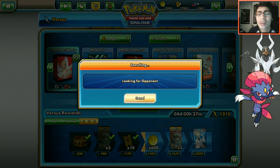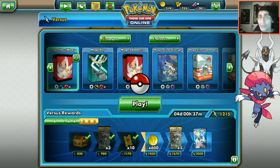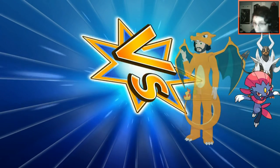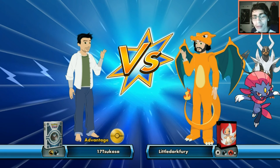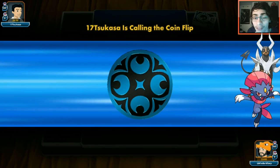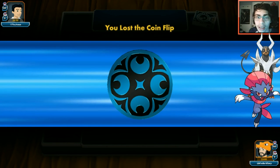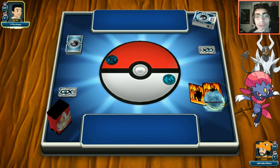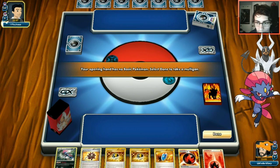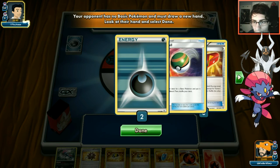We'll do one more game - the previous games were really quick so why not. We want a grass deck matchup but next opponent looks like a Dark/Giratina deck. I'm fine with that as long as they don't run Salamence. We lose the coin flip again - Houndoom why do you do this. Opponent mulligans and we peek: they play Reverse Valley to counter our Parallel City, so we need those Silent Labs.